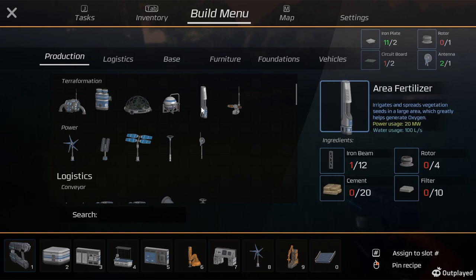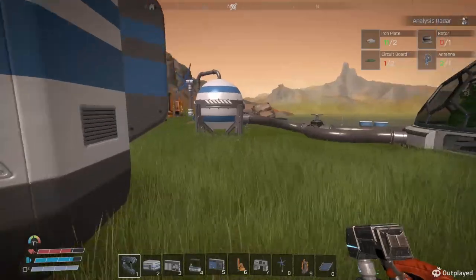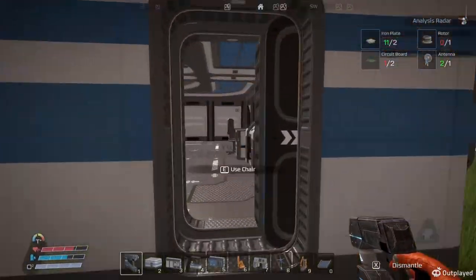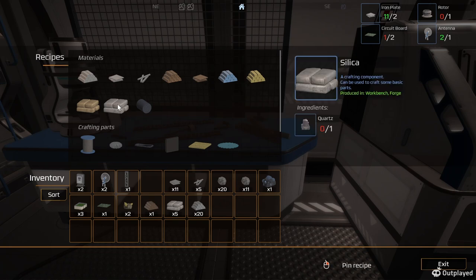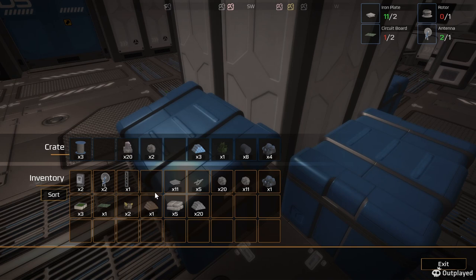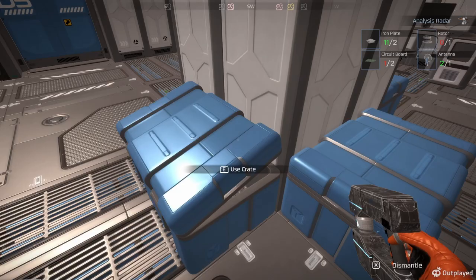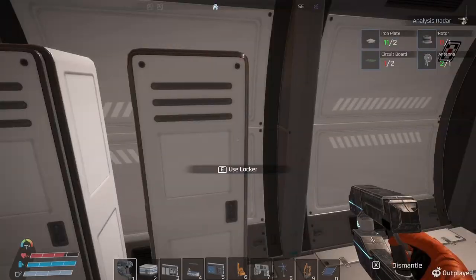We need another circuit board and a rotor. I think we're gonna build the analyzer so I can see some of these other things. Oh, I don't have enough copper - I need to find a copper deposit.